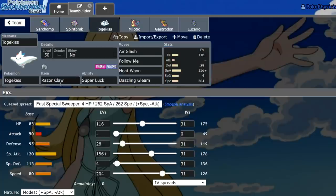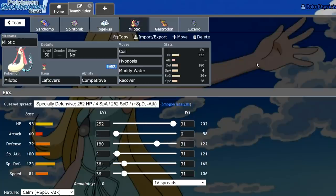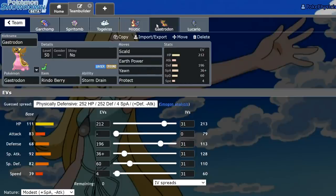Next up we have Razorclaw Superluck Togekiss — I stole that spread from the internet. And we have a Leftovers Competitive Milotic: Coil, Hypnosis, Muddy Water, Recover. This is actually a very specialized set. It's able to take a Timid Magnet Regieleki Thunderbolt, take a Grassy Glide from Rillaboom at plus one defense, and also take a max Airstream from Landorus with Adamant Life Orb, literally just so I can punish the Landorus with a Muddy Water if it decides to intimidate me.